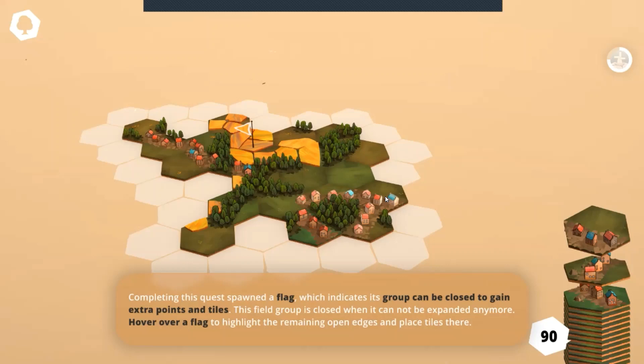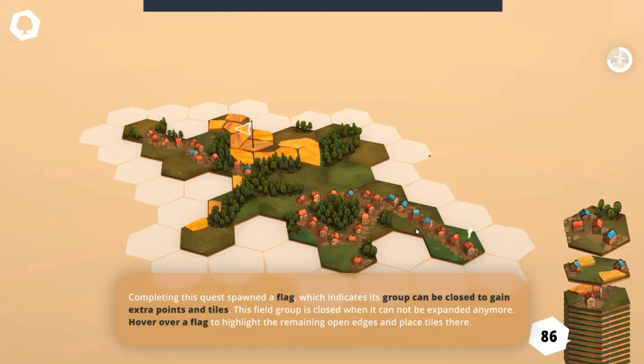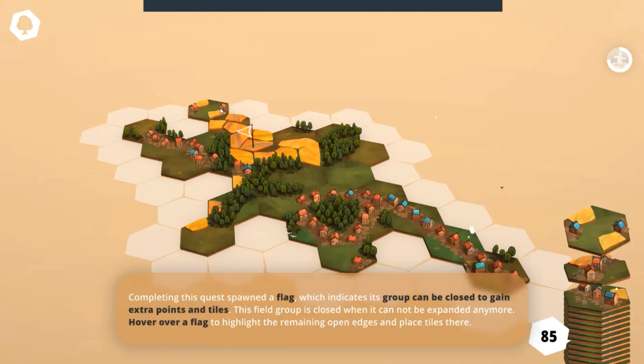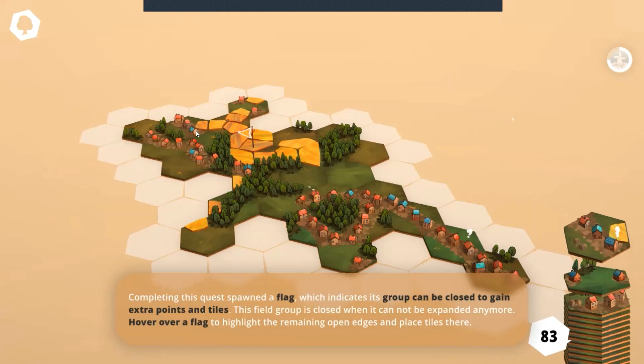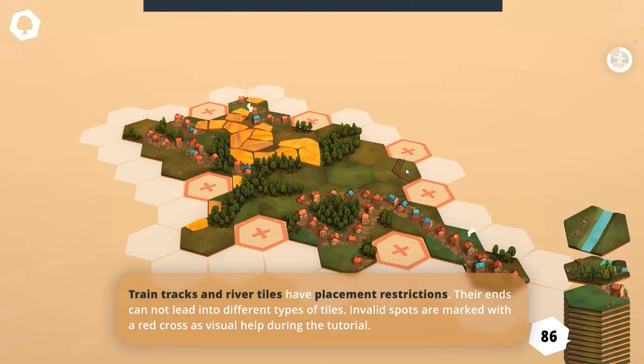I really like this kind of procedural content generation where you're kind of utilizing the elements of it inside of the game itself. That looks nice. Not doing much to really complete the quest at the moment, but at least making something that looks a bit nice.